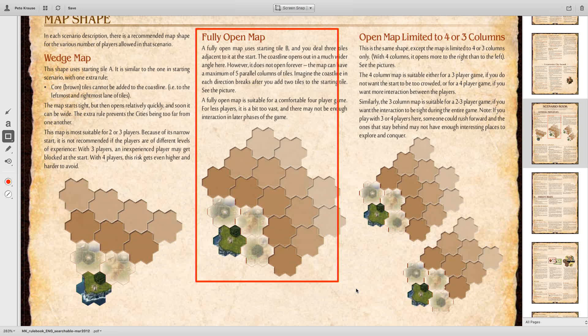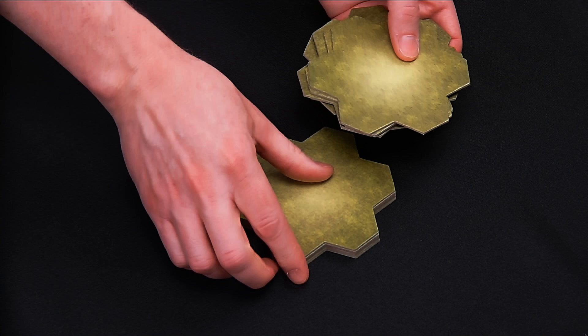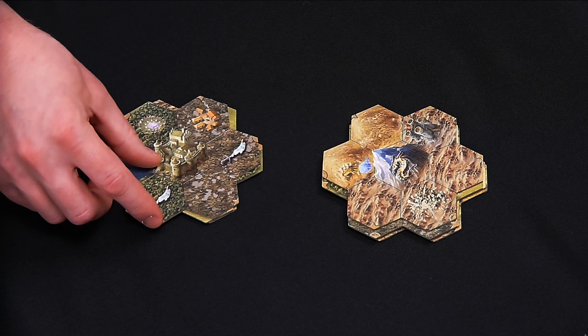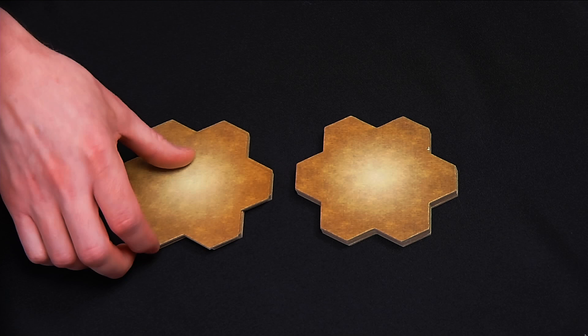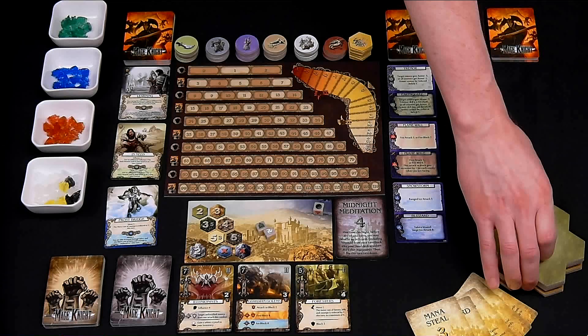Create your tile deck by shuffling all the green-back countryside tiles, drawing seven of them face down, and putting the rest back in the box. Next, sort the brown-back core tiles into two face-down piles: one with tiles that have a city icon and one without. Shuffle each pile and draw two tiles from each, then shuffle these four core tiles together. Put the rest of the core tiles back in the box, then place your shuffled green-back countryside tiles on top. This makes up our tile deck for the game.